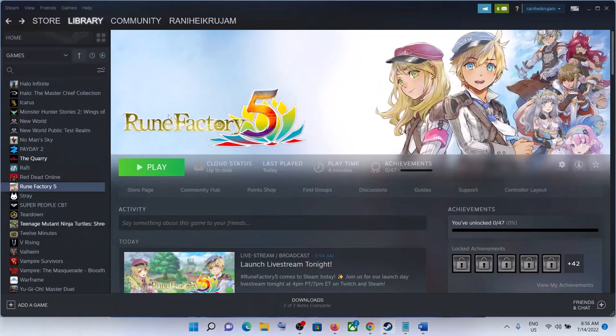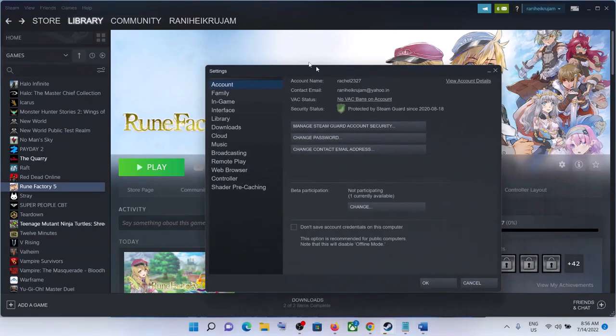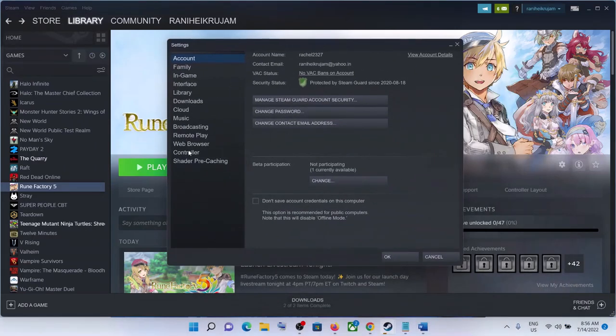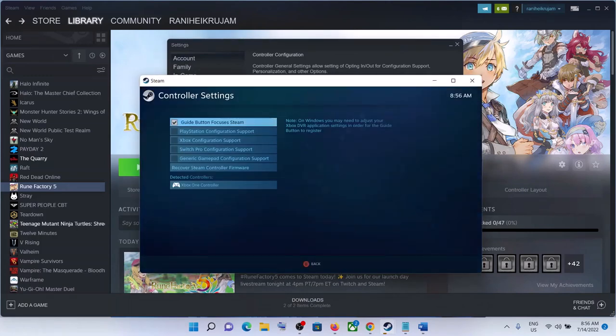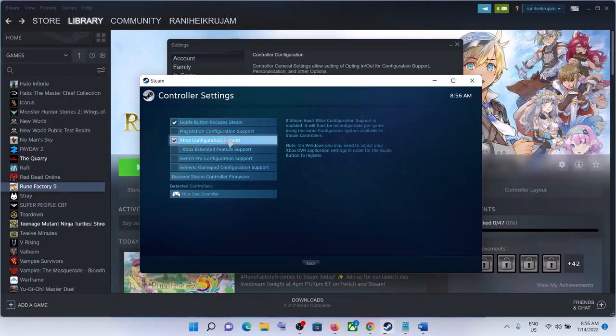The next step is to configure the controller. Go to Steam, click on Steam at the top, then click on Settings. Go to the Controller tab and click on General Controller Settings. If you have a PlayStation controller, check PlayStation Configuration Support. If you have an Xbox controller, check Xbox Configuration Support, and your controller should be detected.